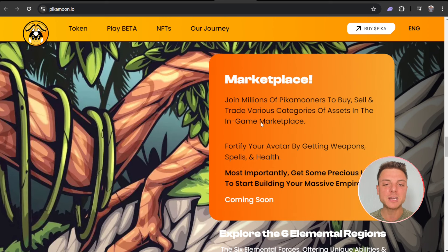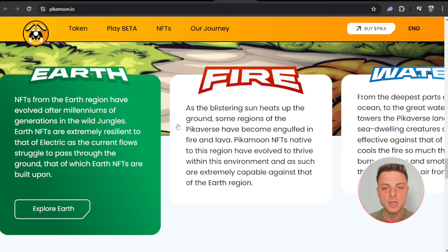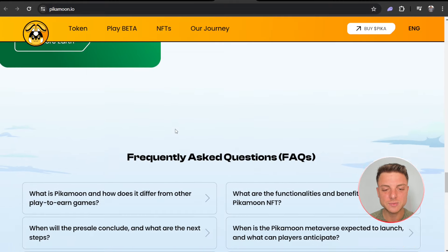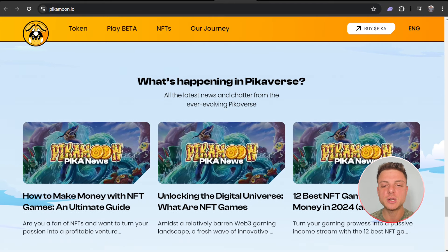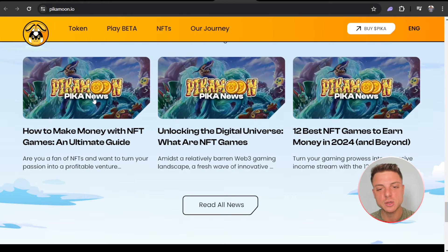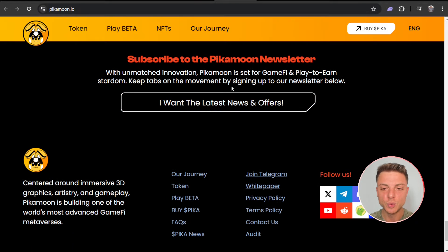They even have a marketplace — join millions of PeekaMooners to buy, sell, and trade various categories of assets in the in-game marketplace. Fortify your avatar by getting weapons, spells, and health. Most importantly, get some precious land to start building your massive empire, coming very soon. You can also explore the six elemental regions, check the latest FAQs, join the community, view the latest PeekaVerse news, and even subscribe to the PeekaMoon newsletter.